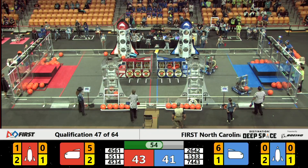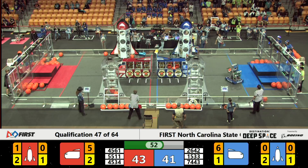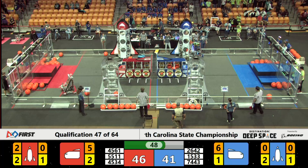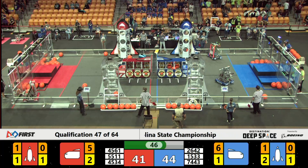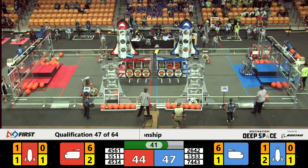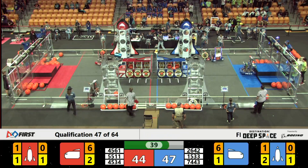45-61 defends as best they can, barely avoiding a penalty as 15-33 charges in. But 15-33 comes in and finally places that hatch panel they've been trying to place. 26-42 drops a cargo piece into the Blue Alliance rocket.